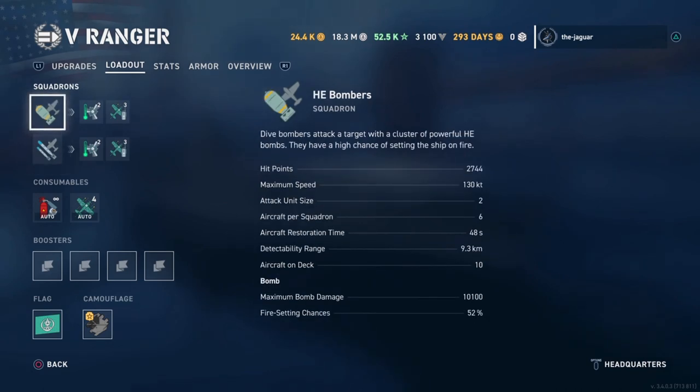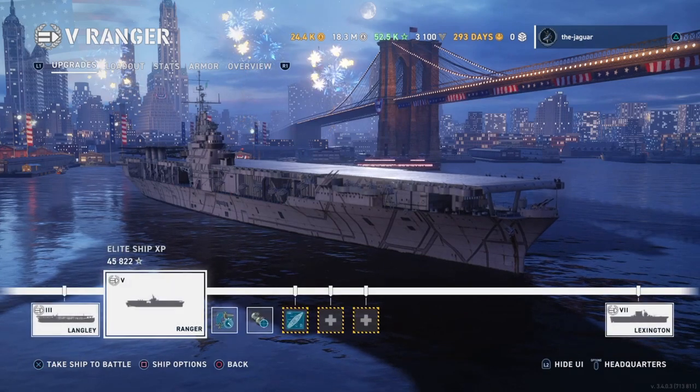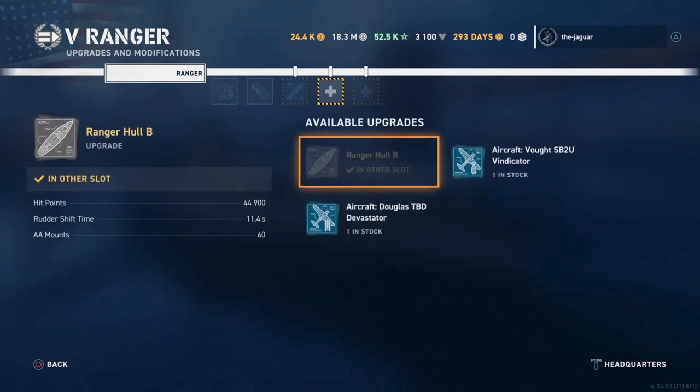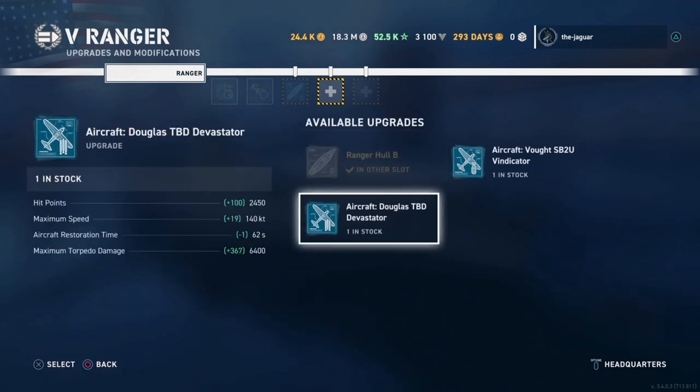Another difference with Tier 5 aircraft is the upgrade slots — there are 2 empty upgrade slots. You can configure upgraded aircraft: the Douglas Devastator for torpedoes or the Vought Vindicator for dive bombs. For the Devastator, the squadron gains 100 hit points, maximum speed increases by 19 knots, aircraft restoration time is quicker by 1 second, and maximum torpedo damage goes up by 367 hit points.